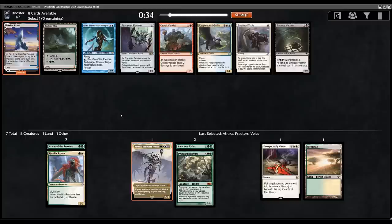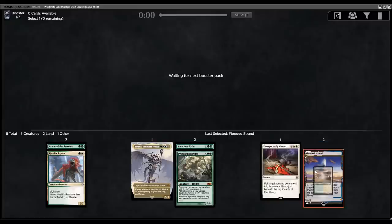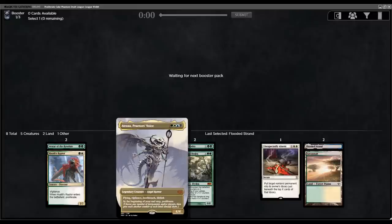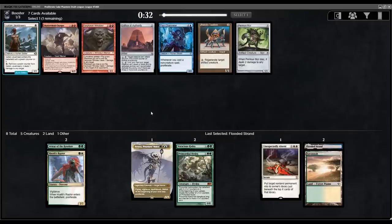Now we get a Flooded Strand for extra fixing — blue, white, and green. Beautiful. We're going to be leaning heavily on green-white and then maybe just trying to splash Atraxa. There's a good chance we don't even end up running it if we don't get the fixing. I'm not going to try to warp my deck around it.